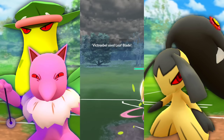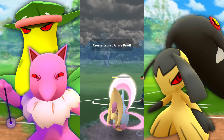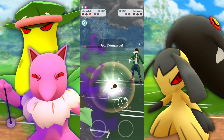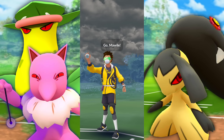We go Razor Leaf. I was thinking, is that the right play? Oh my goodness, are we going to pull this one off? Come on, Victory Bell — go for the Grass Knot. We're Razor Leafing them down, and that's a wrap. We take the win. Oh my goodness, I'm probably going to use this team again, so expect another video.